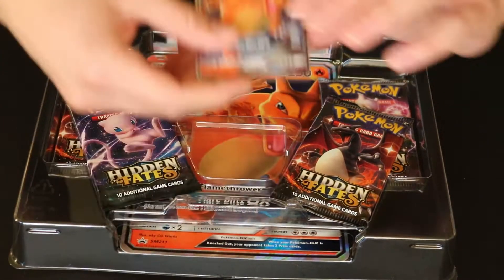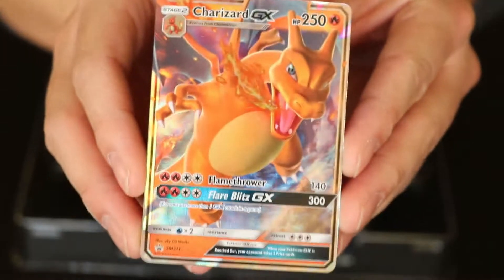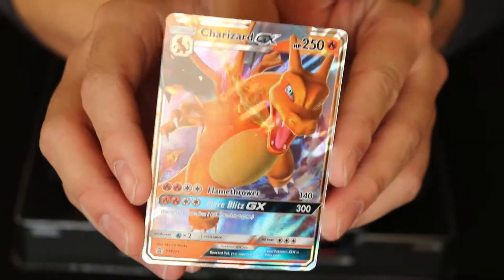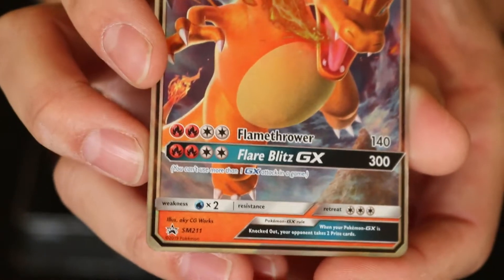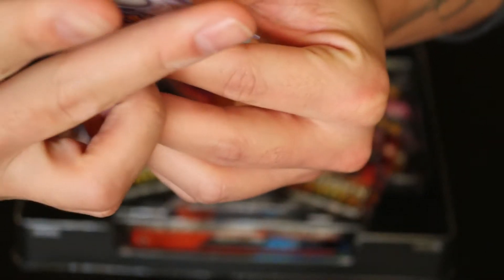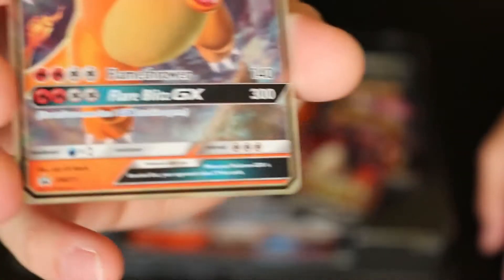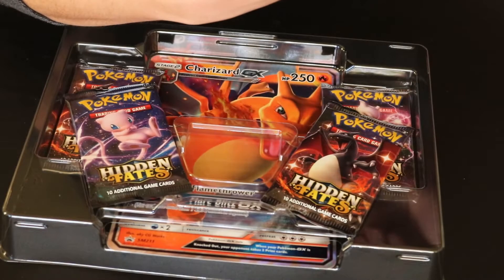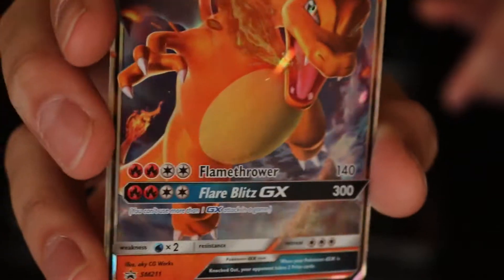Alright, so what we've got here, we've got the Charizard GX that everybody has come to see. Love the shine on this one here. For those of you who don't know, I will be reading this. It's got a Flamethrower — all you need is two fire energies and then any that doesn't matter — and that does 140 damage. And then he has, for the same amount of energies, Flare Blitz GX which does 300 damage. And it says you can't use any more than one GX attack per game. Love the shine of these foil cards — always the best.